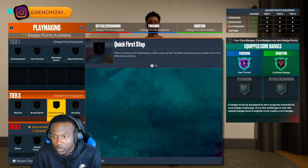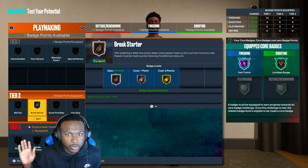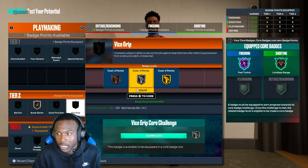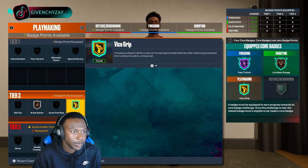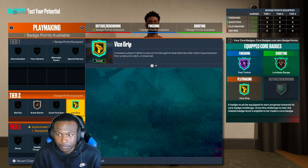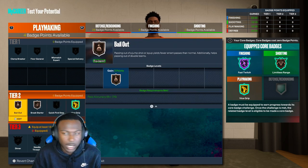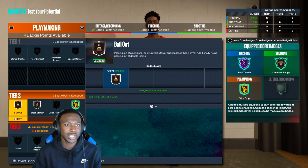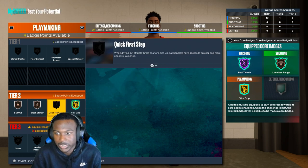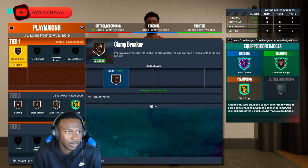For playmaking, I'm going to go break starter on bronze — it works just fine for me on bronze. I throw the ball just as far with break starter on bronze as I do on gold, so I keep it there. Then I core out vise grip because it helps you from getting stripped when you grab a board, since people spam that. Then bail out on bronze, just in case you get the ball, go up contested, and need to throw it out for extra security. I'll also go quick first step on bronze and clamp breaker on bronze.